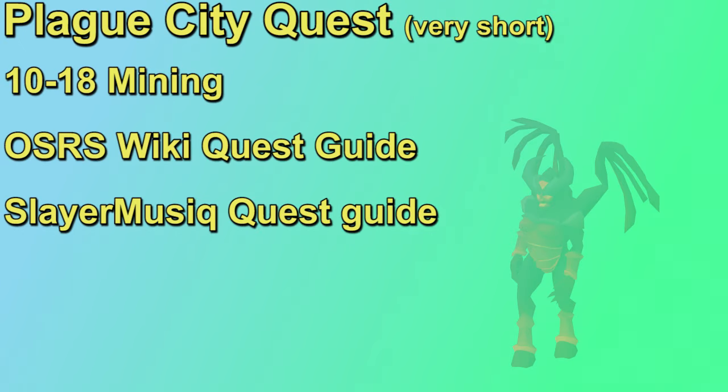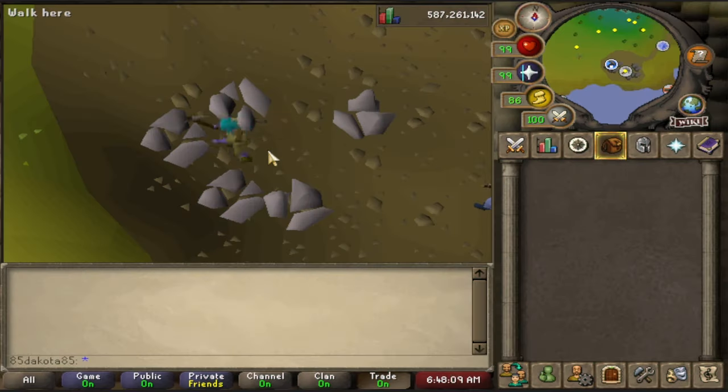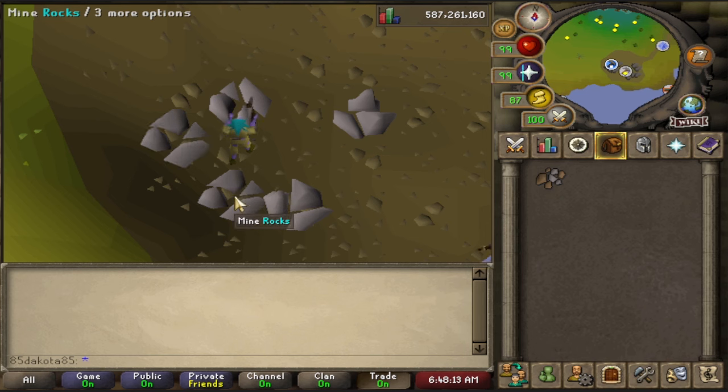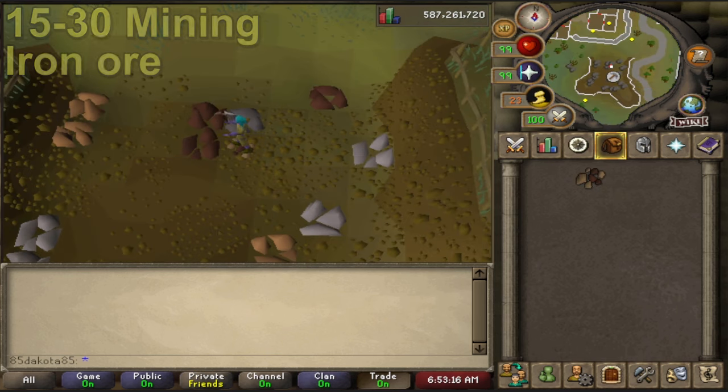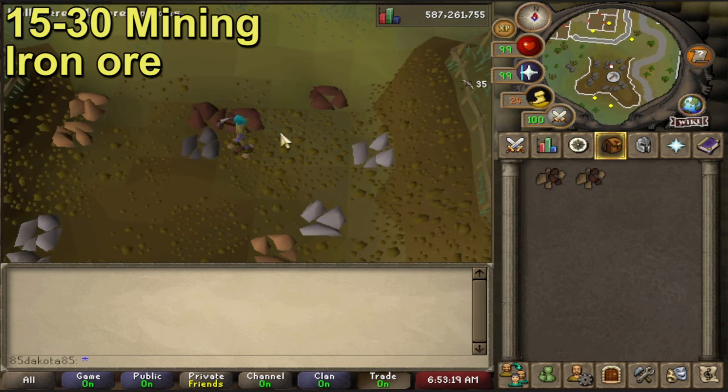I also suggest knocking out the Plague City quest for some mining XP. I'll point you to the OSRS Wiki's quest guide, or Slayer Music's video guides here on YouTube. Doing Plague City is going to jump you from 10 to 18 mining. If you don't want to do Plague City, you could just grab a pickaxe, home port to Lumbridge, run south to the mines, and mine some copper or tin — XP for each of them is the same. Make sure to just drop whatever you're mining right now; you don't need to bother banking copper and tin ore. You want to do it to at least 15 mining.